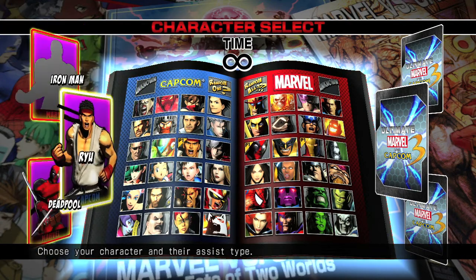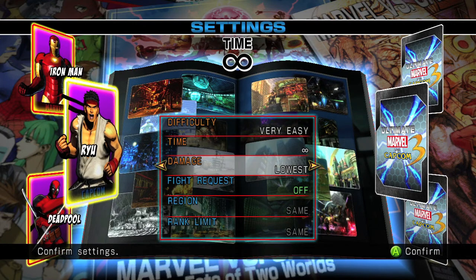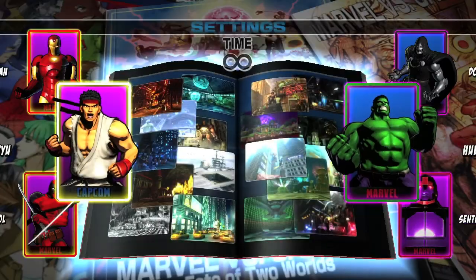The team you want to choose is going to be Ryu, Deadpool, and Iron Man. We're going to set this to very easy, infinite time, and damage set to lowest.